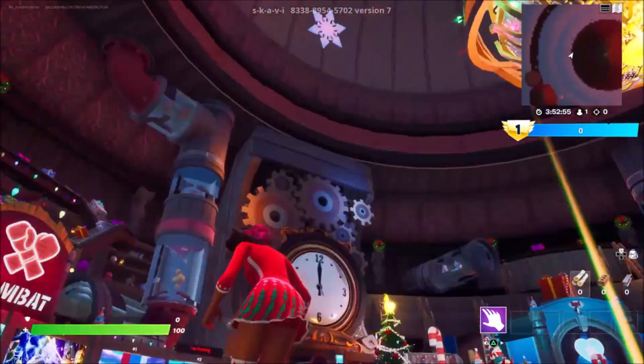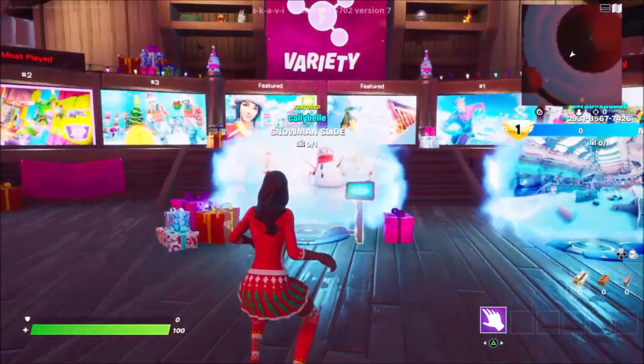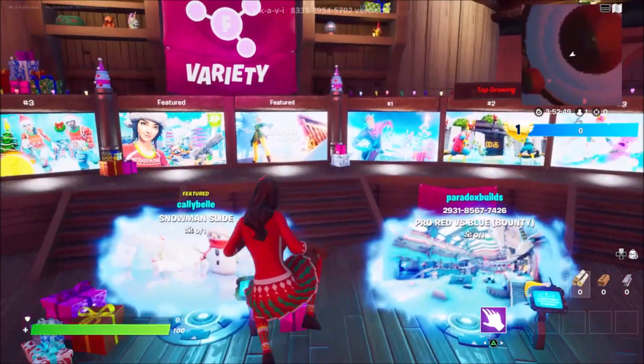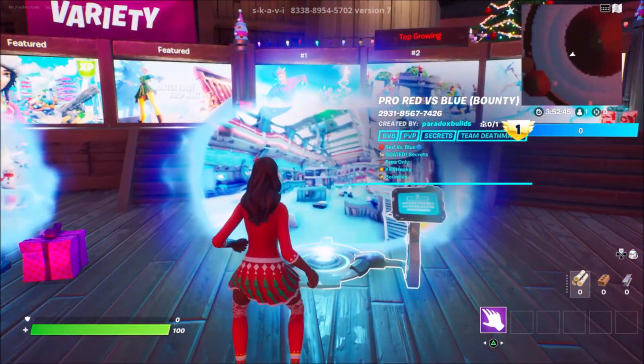First, I want you guys to go ahead and load into a private creative hub like I have. Once you've done this, come over to one of these portals. It doesn't really matter which portal you choose — just choose any portal on the island and enter in this map code. The map code can be found in the description below.